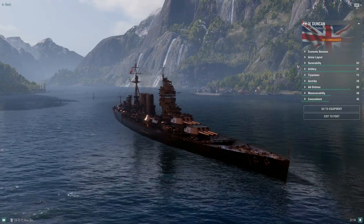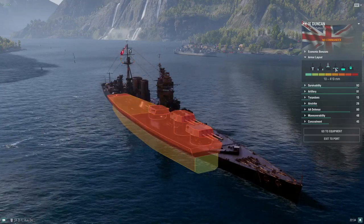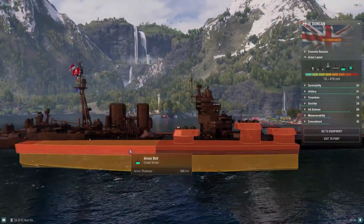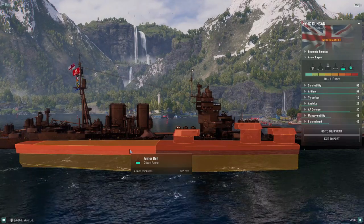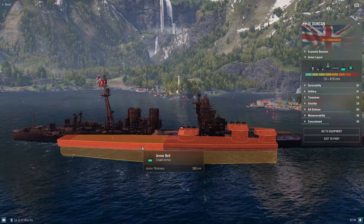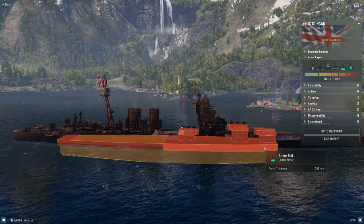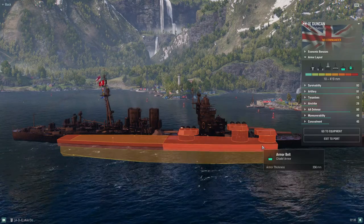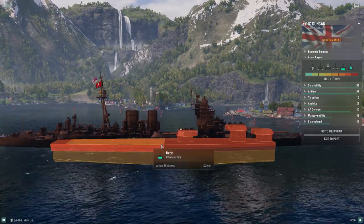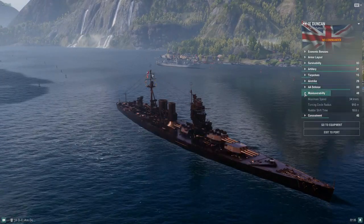Looking at the armor: 25mm on the bow and stern, 32mm belt. The citadel on the Duncan is above water — 356mm in the front, 305mm in the back. So if you're targeting a Duncan, aim for the back half of the ship — that's 51mm less armor. There's more protection up front over the magazines. Aim more toward the smokestacks. It's a pretty long target.